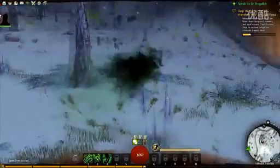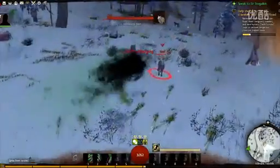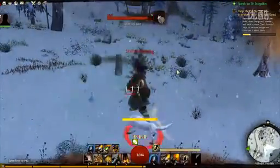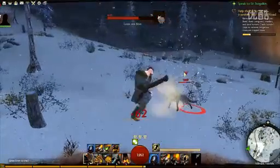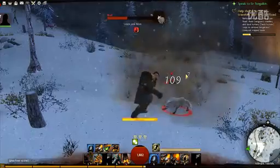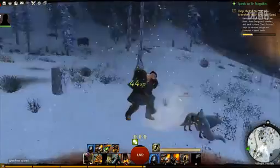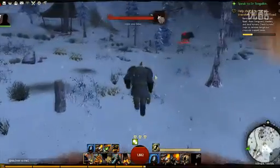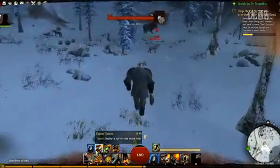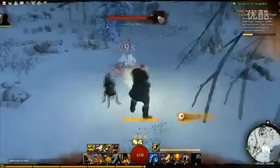This is the Necromancer ultimate, which turns you into a Lich. It's the reason why I didn't show it in the Necromancer video — I wanted to show some of the other abilities instead. Basically in that form you can pulse an AoE around you — either a cripple, a bleed, or another vulnerability effect. So you can debuff, cripple, or bleed people to death in the AoE with the Lich form. It's very cool.